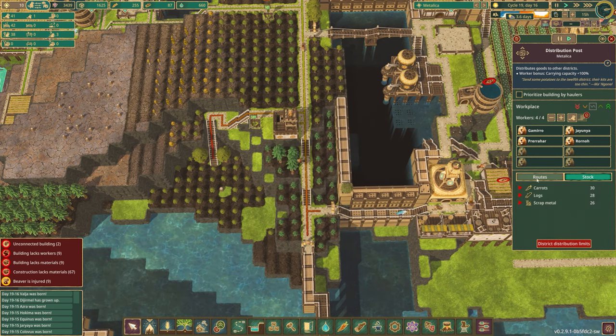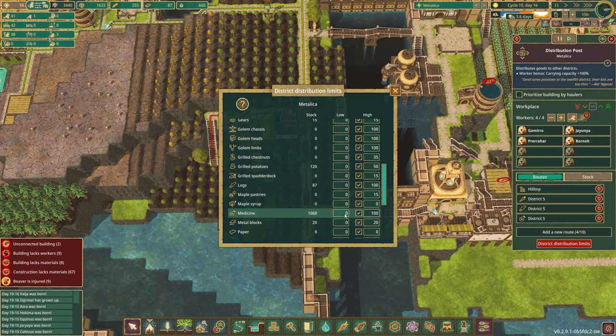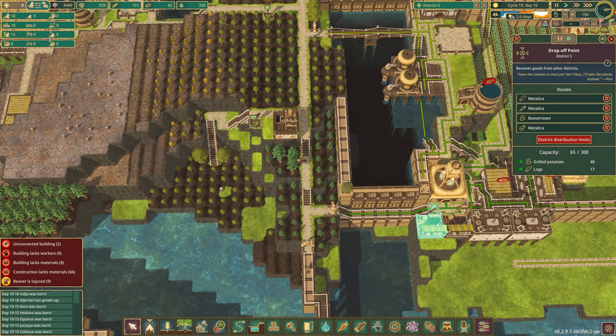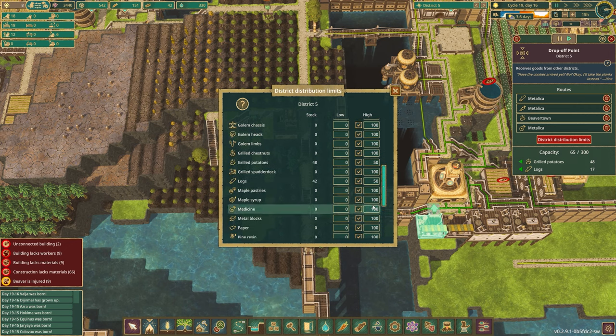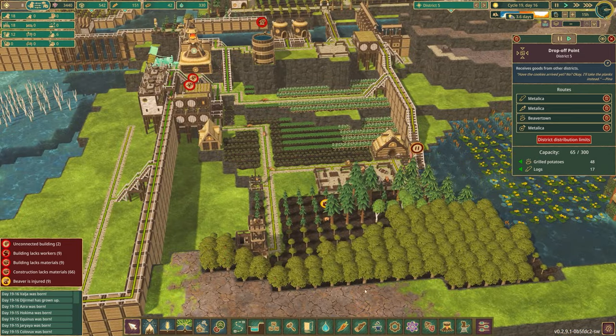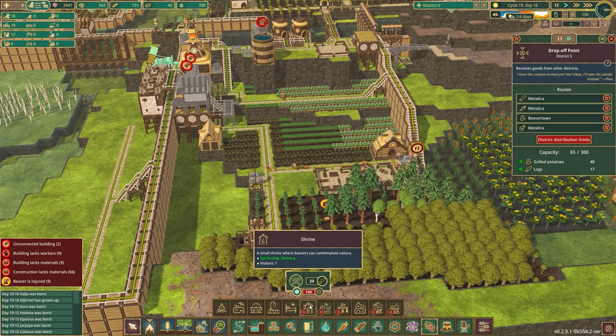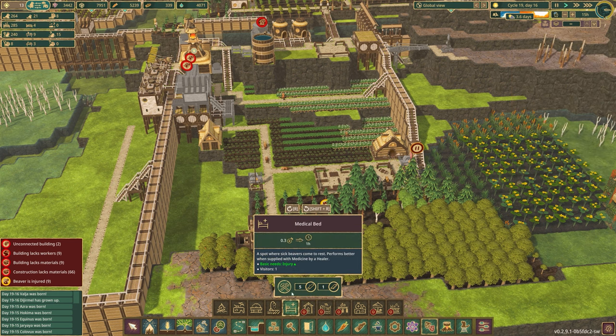Let's check the distribution limits for medicine. We're in District 5 — that didn't make any sense, we're in the wrong one. Maybe we'll set that to 50, that should be more than fine. So with that, let's give them an area to actually have a medical bed or two. Maybe down here — we go one, two, three — and I think we can sneak a little path right there. So I have a little cluster of medical beds.